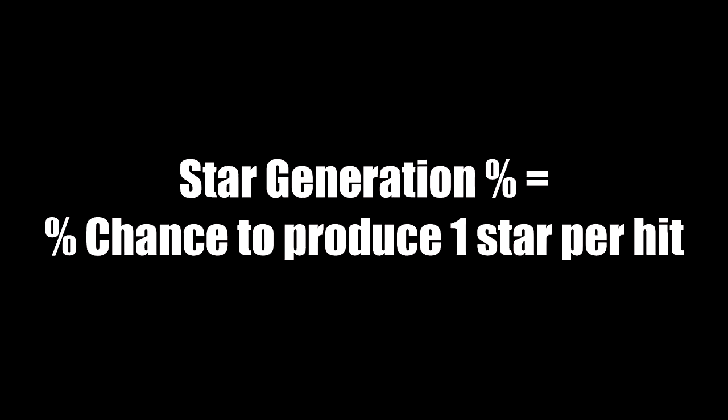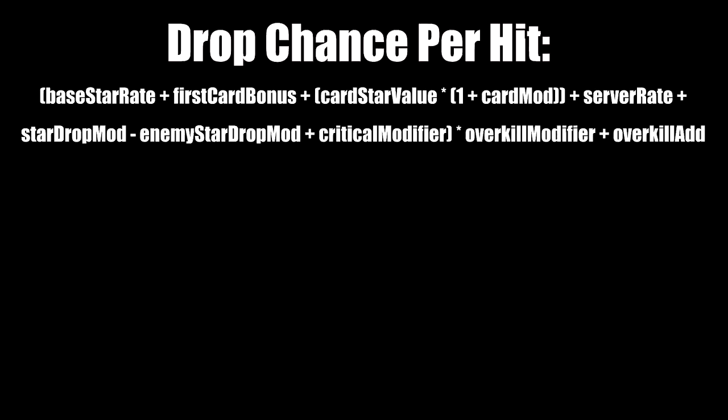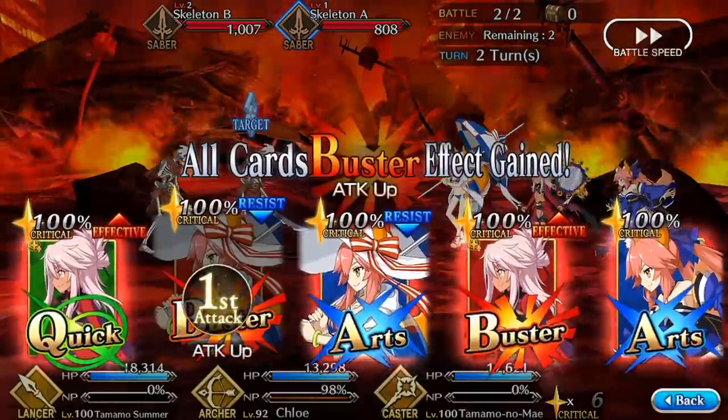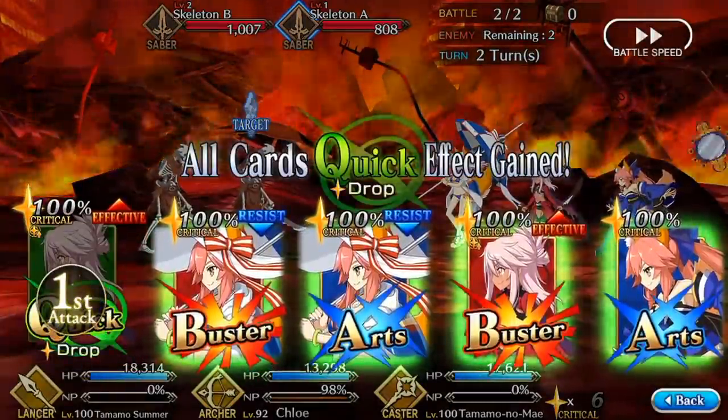Let's discuss star generation mechanics, which are actually simpler than you might think. In essence, star generation is based on RNG. Your servants have a chance to produce stars with each hit of their face cards depending on their type, and the percentages on skills that increase star generation additively improve those chances. The star generation formula has several variables. Base star rate is your servants' default star gen stat determined by class — that's what it's used for in the formula. First card bonus refers to quick leadoffs: just like the damage boost from a buster leadoff, the game gives a star generation buff for your entire chain if you choose a quick leadoff. The value is 20% if it is a quick leadoff, and 0 if it's not. It's also set to 0 for NPs.